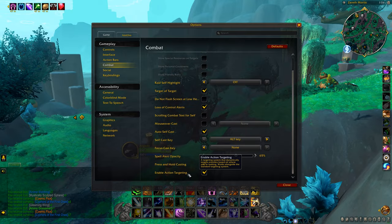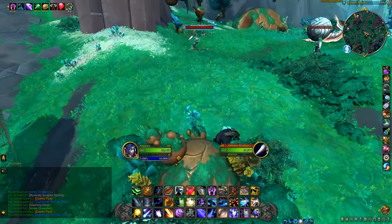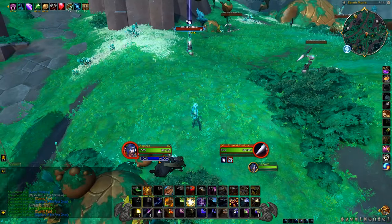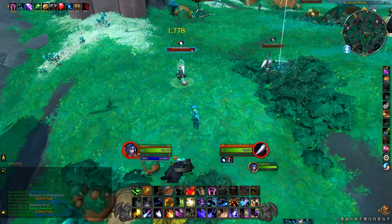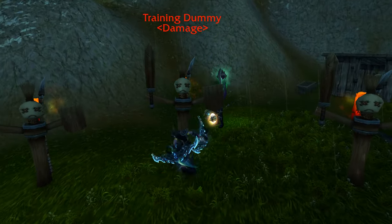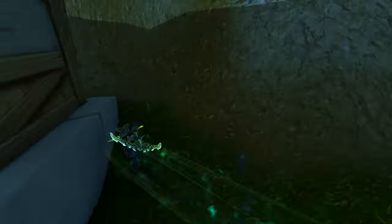Combat targeting is a cool new feature. Instead of tab targeting, it automatically targets the enemy in front of you and swaps if you move your camera to have another in the center instead. You can still tab to get fixed on a target, but it's cool with combat action cam as well, especially for melee, giving a more action combat RPG experience.